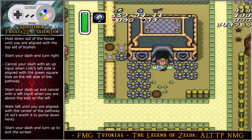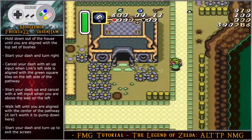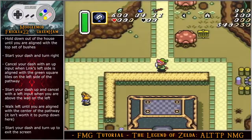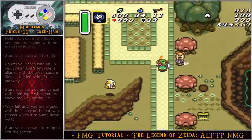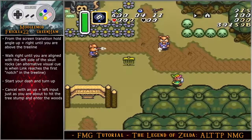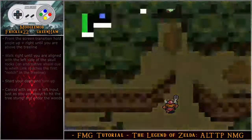Hold down out of the house until aligned with the top set of bushes, start your dash, turn right, and cancel with an up input when Link's left side is aligned with the green square tiles on the left side of the pathway. Start your dash up and cancel with a left input when above the wall on the left. Walk left until aligned with the center of the pathway, start your dash, and turn up to exit the screen. From the screen transition, hold angle up-right until above the tree line, walk right until aligned with the left side of the skull rocks, start your dash, turn up, cancel with an up-left input just before hitting the tree stump, and enter Skull Woods cleanly.